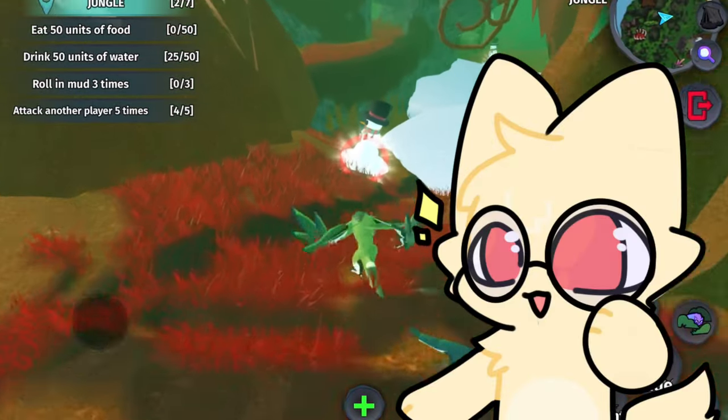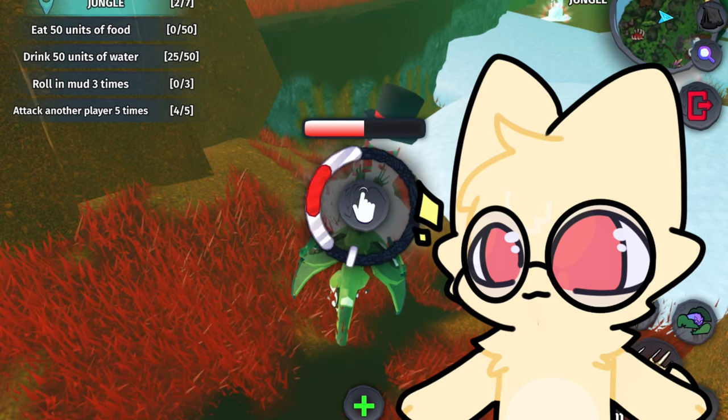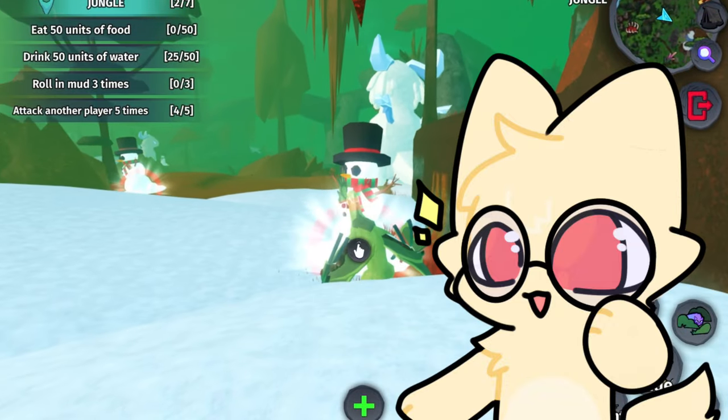Hey stinks and stinksters! For today's video I will be explaining how to get the Quesicle. The Quesicle is available in the artifact shop for 100,000 mush, which can be lowered with the use of the plant or earth artifacts.